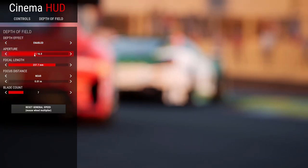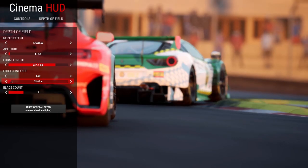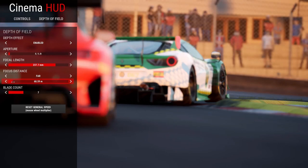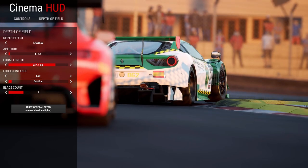Once you have the angle you want, you will want to enable depth of field. Put the aperture to around 2.0 — it doesn't matter if it's exact. Change the focus distance to far away, and now you will just move this until you have your car or the car you want focused.